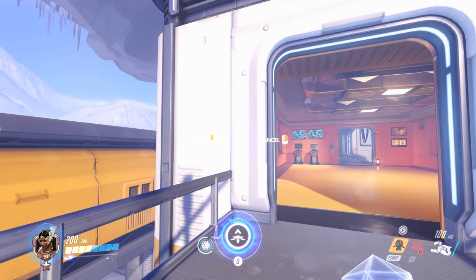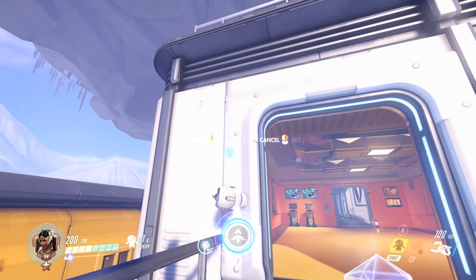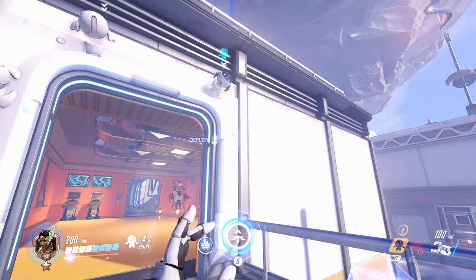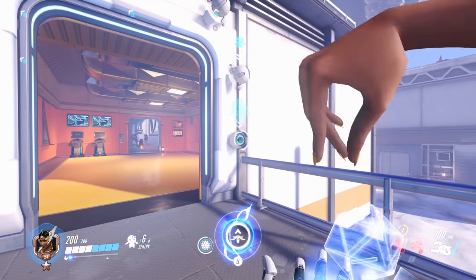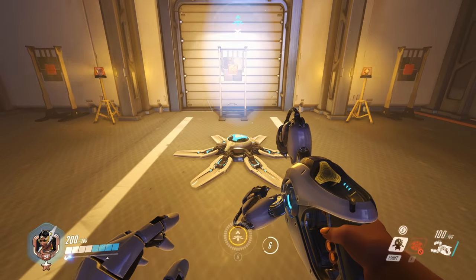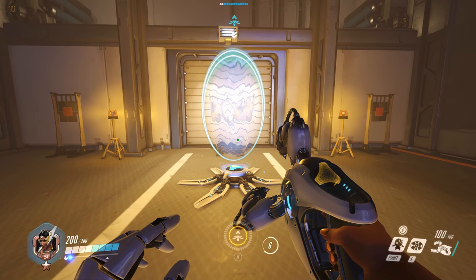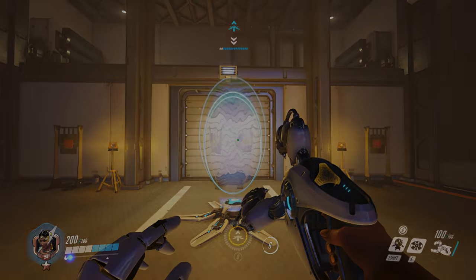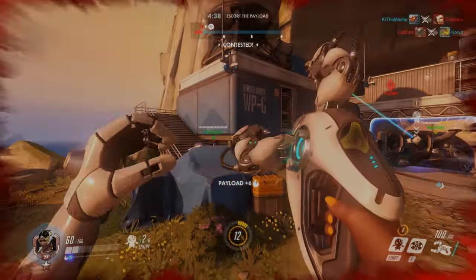Sentry Turrets were also adjusted: the number you can carry was capped at three, now it's capped at six, and the cooldown for a charge went from 12 seconds to 10 seconds. The Teleporter also got adjusted — health decreased from 200 to 50, but 350 shields were added, making the total health much higher and mostly shields, which effectively makes it better.